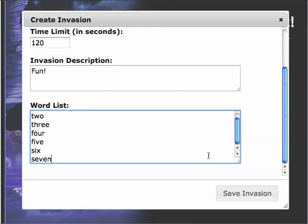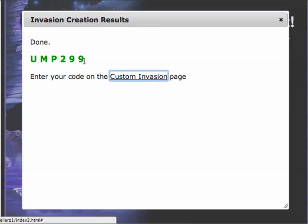I'll enter words 1 through 7 and then I'm going to click Save Invasion. I get this code. Now I distribute this code to my students so they can play the game with the words that I entered — 1 through 7.